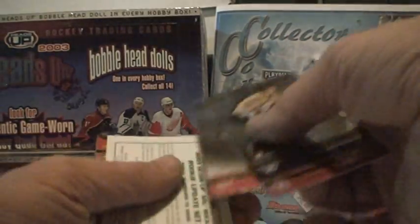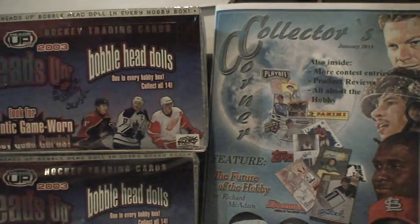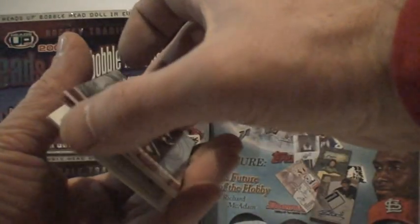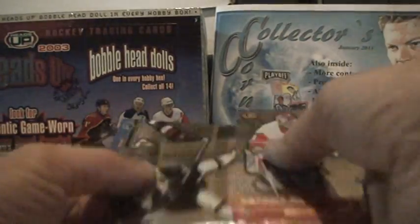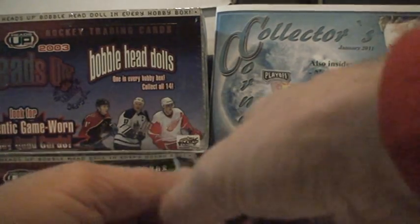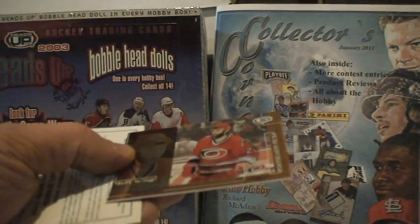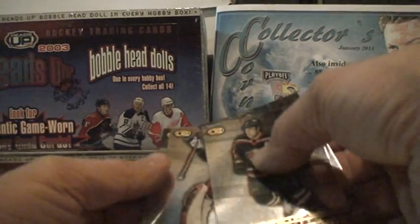Yannick Perreault, Leclair, Steve Eiserman, Nicklas Lidstrom, and Gary Roberts — all base. What do we have — another Patrick Marleau inside the numbers, nice hit there. Hasek, Koivu, Mike Modano, Marcus Nasreddine. Eric Cole postseason picks — definitely one of the worst ones to have, considering he hasn't even done anything really in the NHL compared to the other guys that are in the set. Andrew Brunette, Manny Fernandez, Mark Dennis, and Keith Kachuk.